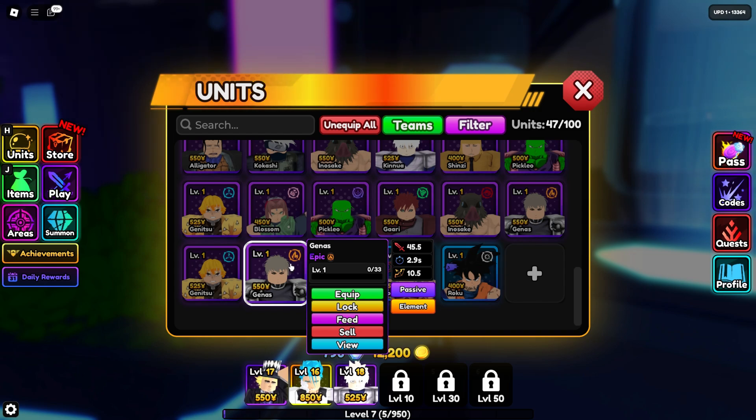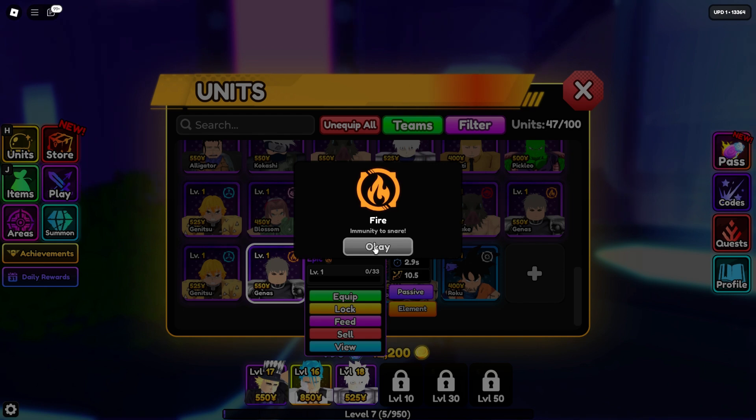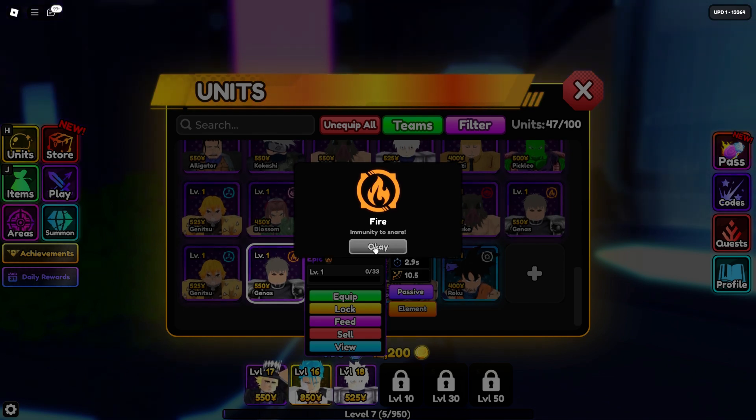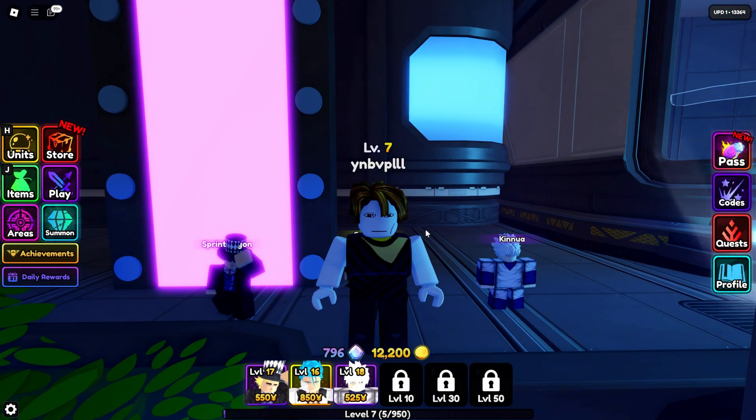Unlike traits, elements are fixed for each character and cannot be changed, adding a strategic layer to team building and map-specific loadouts. That's all for now, Vanguards — don't forget to like, subscribe, and hit that notification bell for more Anime Vanguards tips and tricks. See you in the game!